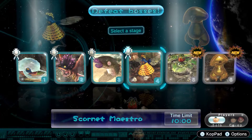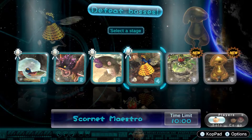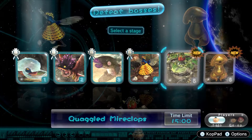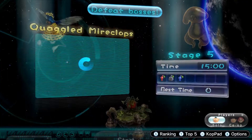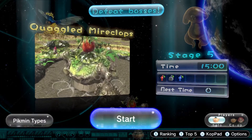Hey, what's up everyone, and once again welcome back to Pikmin 3 Deluxe Mission Mode, Defeat Bosses. Last time we took on the Scornet Maestro and took it down pretty much no problem, and this time we're taking on the Quaggled Mireclops with a 15 minute time limit. We get reds, rocks, and blues for this. Let's go.